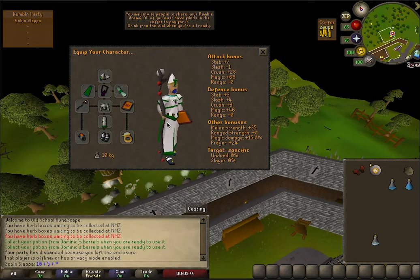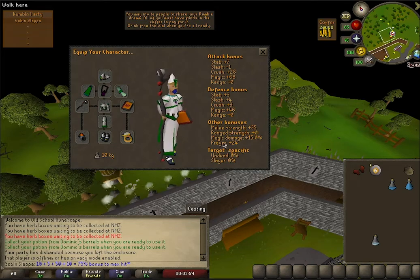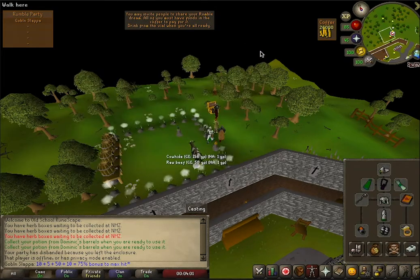One other piece of equipment in the inventory here is the Chaos Gauntlets. That's only really required if you're using Fire Bolt, but it is extremely good for that spell, which is basically the cheapest way to do this method.